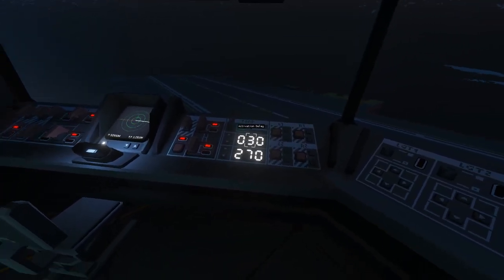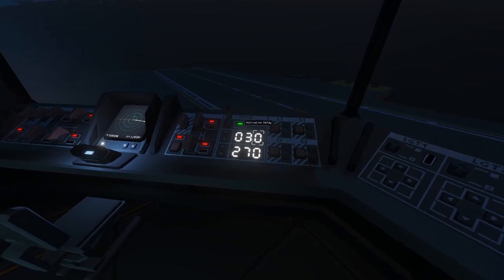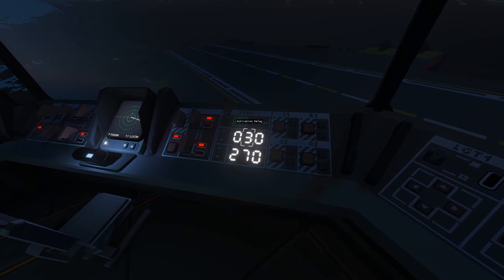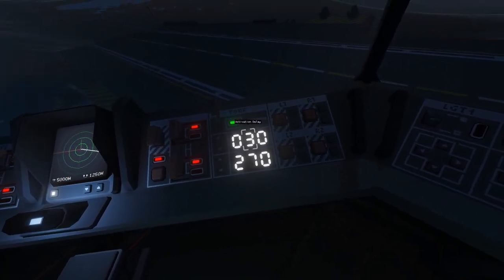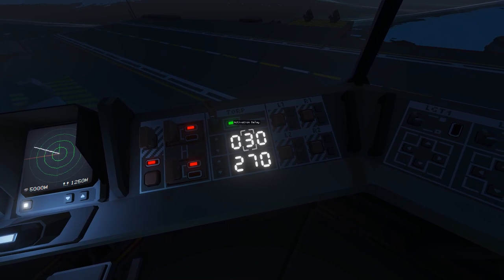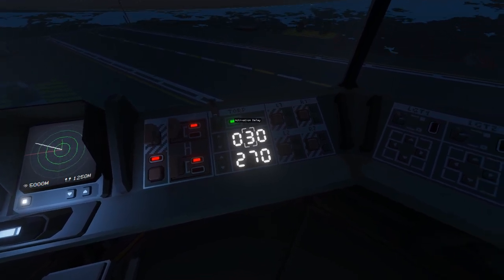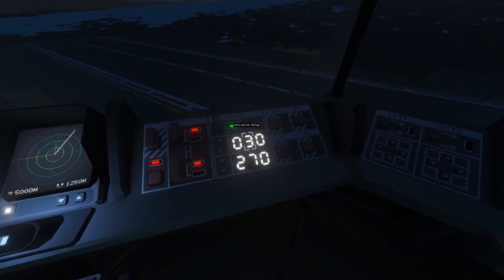What this delay means is: if it's set to 30, that means after 30 seconds the torpedo will go active — its homing sensors will kick in and it'll start looking for targets in front of it. So after 30 seconds, if it finds something and hits it, it'll do damage. If it hits something before the 30 seconds, it won't do any damage — the torpedo won't have armed.